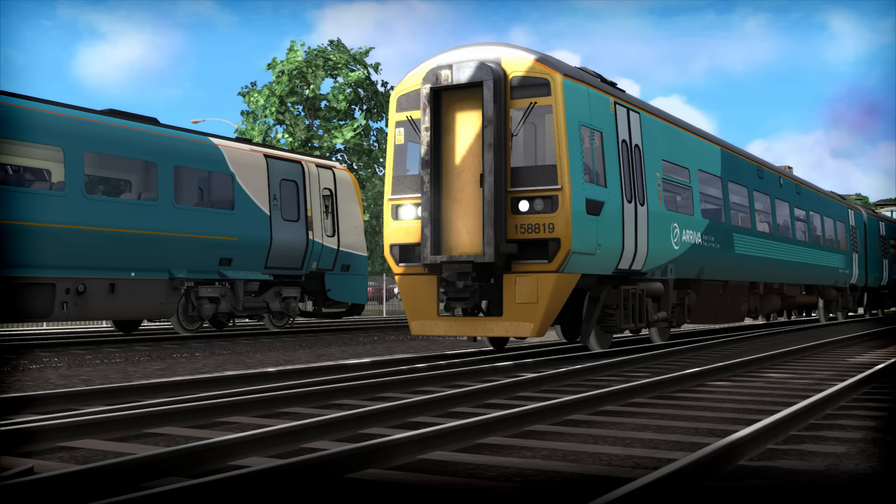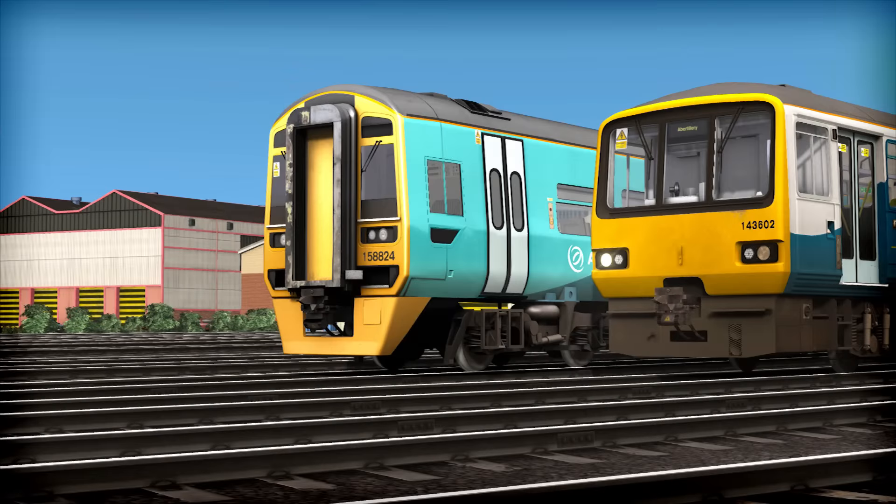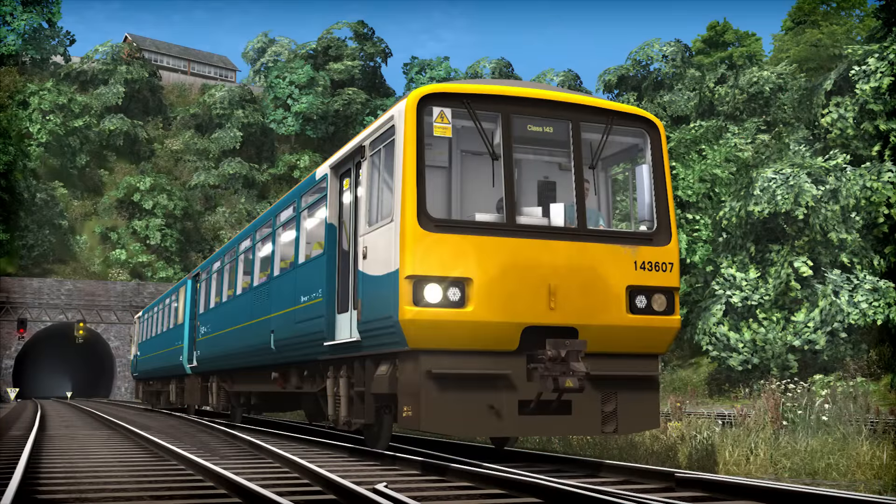To go along with those, there's the Arriva Trains Wales DMU Pack — the British Rail Class 143 and 158. These trains were introduced in the 1985-1986 period, originally working in the northeast of England but later moved down to Wales and southwest England as they were considered more suitable. Aluminium construction, looking beautifully done with their diesel engines. You get two trains for the price of one, completely in the Arriva Trains Wales livery. The scenarios are designed to work with the South Wales Coastal Bristol to Cardiff route, and it's fully Quick Drive and Workshop compatible.